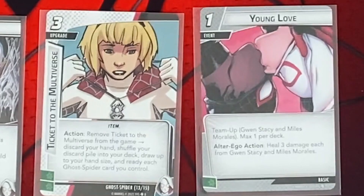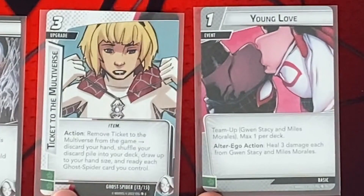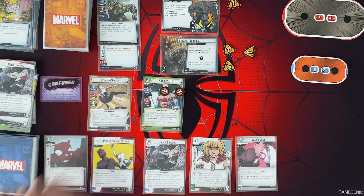Ticket to the Multiverse is great. You can remove it from the game, discard your hand, shuffle your discard pile into your deck, and draw up to your hand size. And ready every Ghost Spider card you have. But we could use these 3 wild resources to get rid of that side scheme, which I think is what we might do.